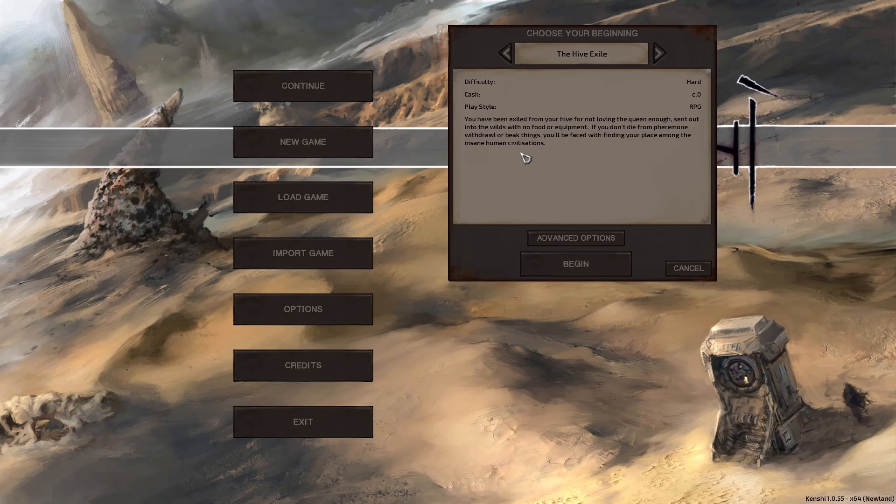So this play style: you have been exiled from your Hive for not loving the Queen enough, sent out into the wilds with no food or equipment. If you don't die from pheromone withdrawal or big things, you're faced with finding your place among the insane human civilizations. So it's a little bit of a hard start — it even shows the difficulty as being hard. I have tried this one out just briefly, so I do have a little bit of an understanding of it, so it shouldn't be too bad.